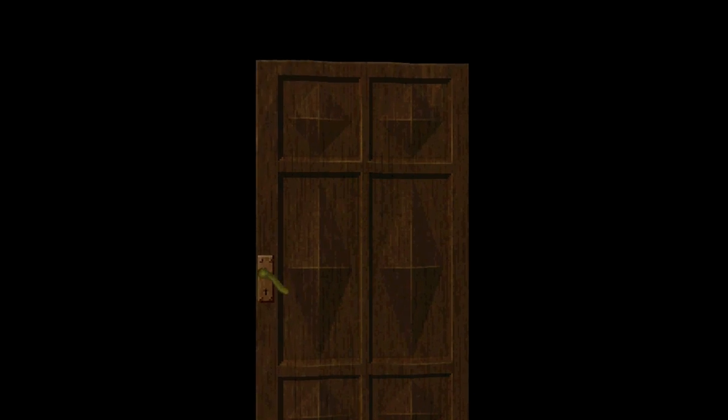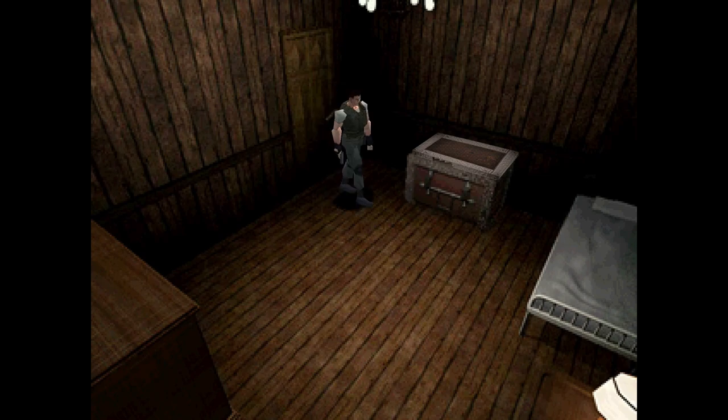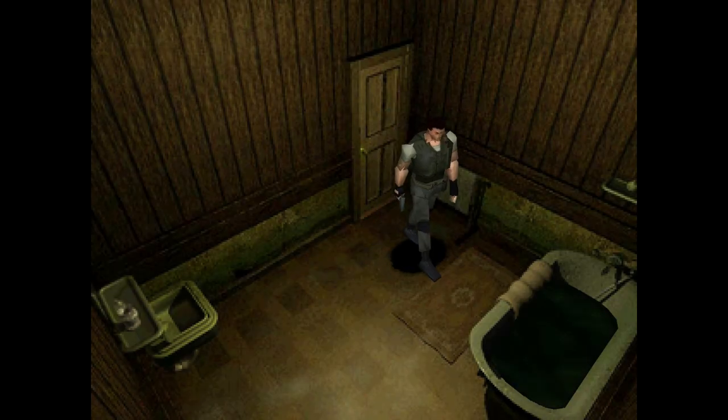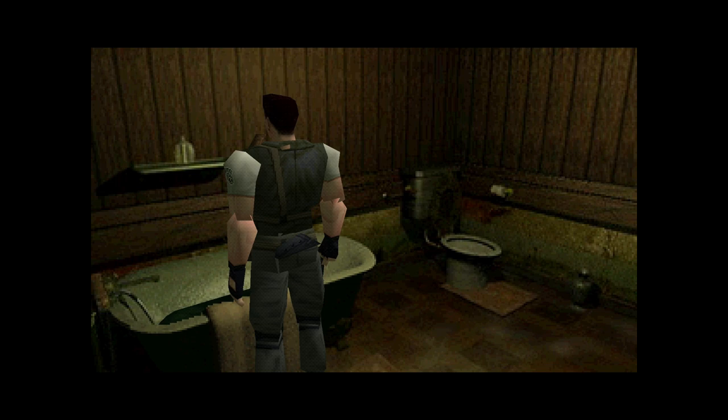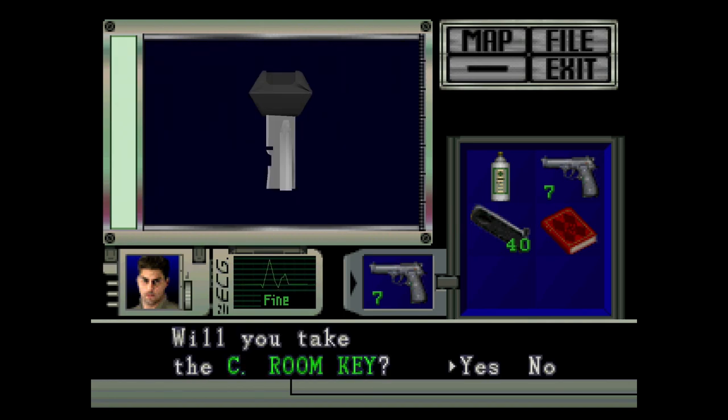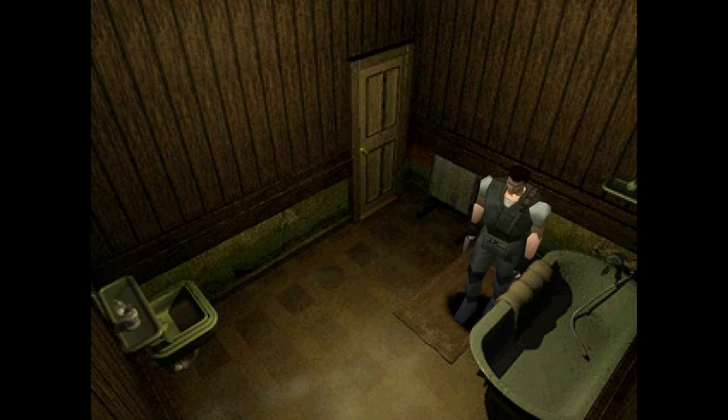We're gonna go drop off the crank because we don't need it for the time being, and then we'll come back to that room and search — which is most likely the toilet. Wait, this isn't Silent Hill 2. Another tub filled with dirty water — let's unplug it. We still don't get any CGI cutscene of this, for shame. But in exchange we do get a key — the C-room key.